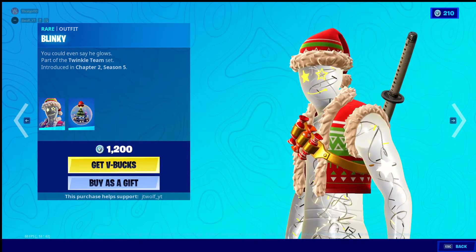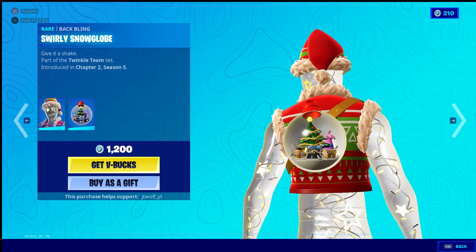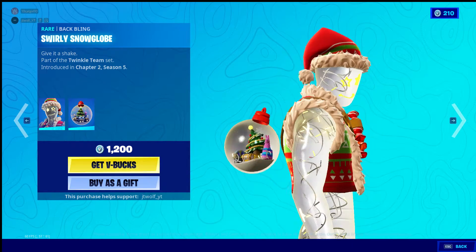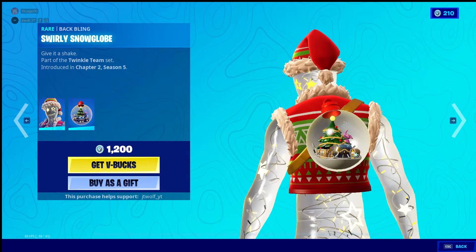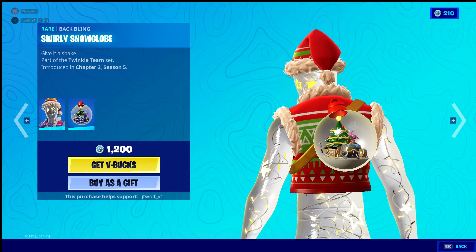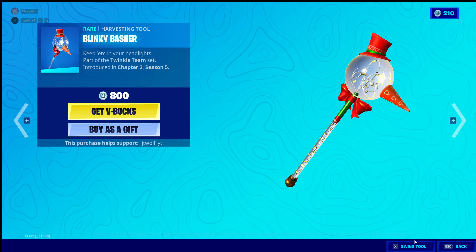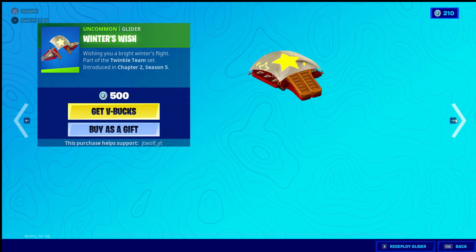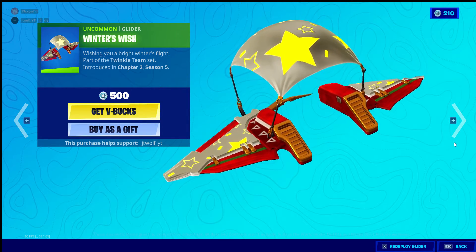Blinky looks pretty cool — it's back in this world snow globe, and it actually moves. Oh, that's actually dope. We got the Bleaky Basher too. Pretty good. Winter's Wish — oh, that's actually a pretty good glider.